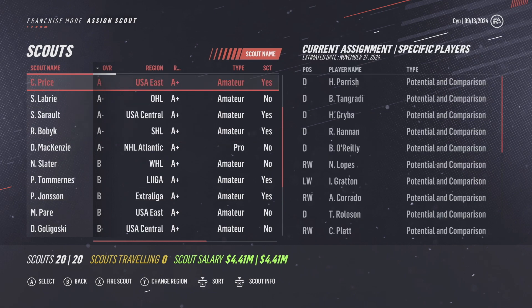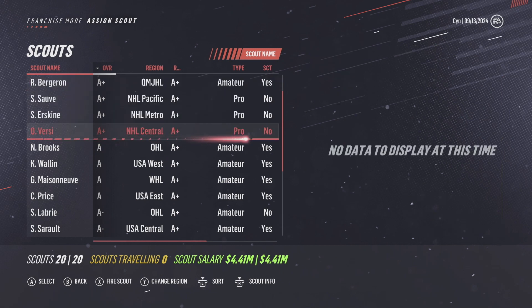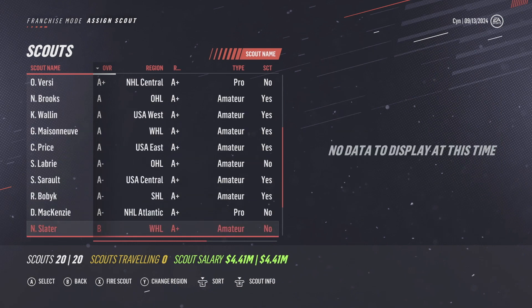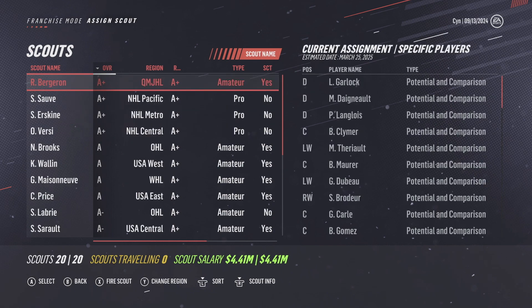Once you've got most of your scouts assigned to find potentials and comparisons, you have two options for your secondary scouts: leave them on auto, or manually choose what they look at — strengths and weaknesses, character assessments, or skill assessments. When you first start out with weaker scouts you might want to do it manually, but once you get really good scouts you can afford to leave them on auto scout and they'll get almost all of it done for you. If you mimic this method, you will have the most efficient scouting in the league and be finding between 10 to 25 elites in every draft. For your pro scouts, leave them on auto until you see someone you might want to trade for, then scout those options out.